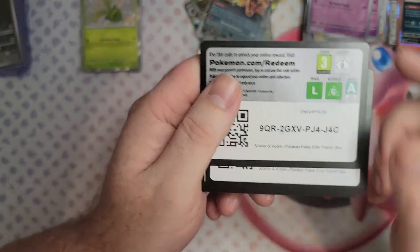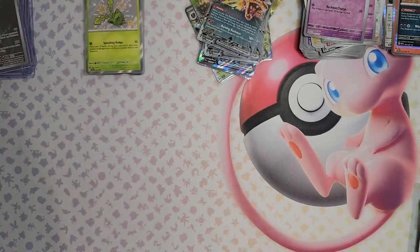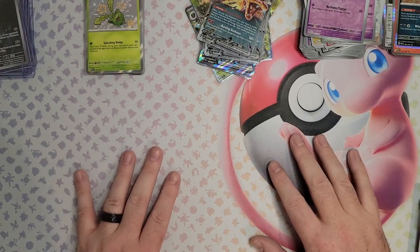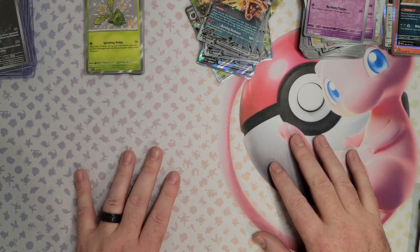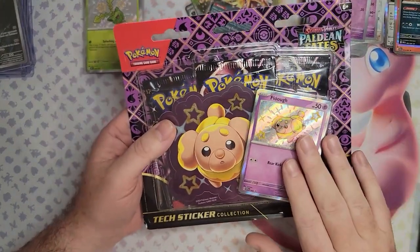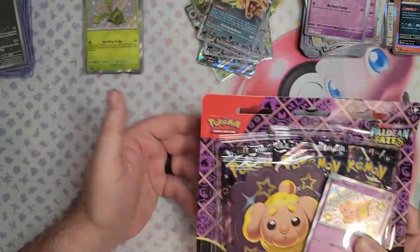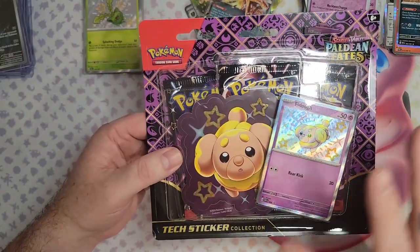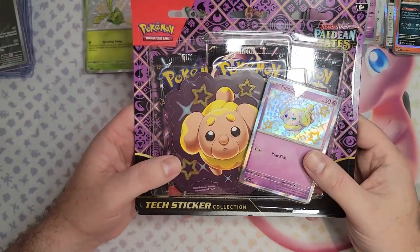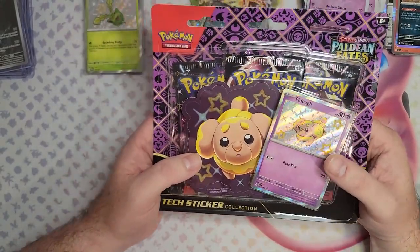Great way to start off the binder. I did forget — I do have these code cards from the ETBs, so you guys use them up. Appreciate you tuning in. There's going to be a video every weekend — that is the intention. And the giveaway once again: this tech sticker pack with Fido. Hopefully you guys get better luck than I did on these — I think we got one shiny out of the whole thing. Subscribe, like the video, hopefully you guys enjoyed it, and comment about which is your favourite 151 Pokemon and why.